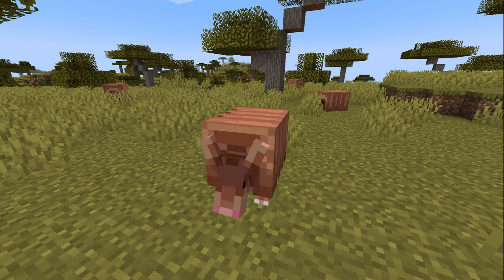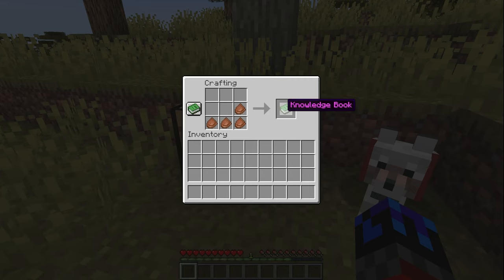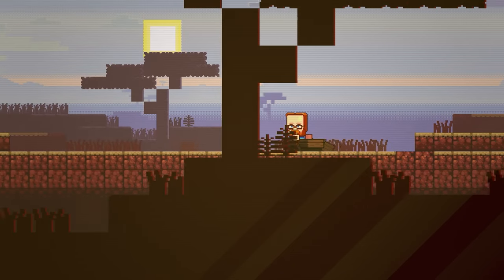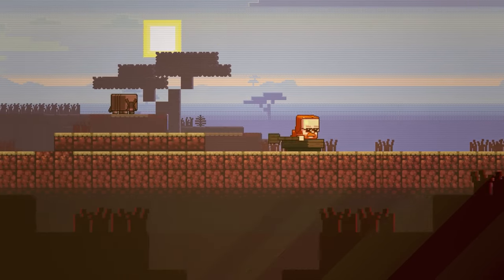The armadillo spawns in the savannah, and when killed, drops scute, which can be used to make armor for your dogs. Dog armor is a feature I've wanted since I first started playing Minecraft, and it will probably make use of armor trims, which will allow you to customize your dog much more than previously. So for that reason alone, the armadillo has my vote.